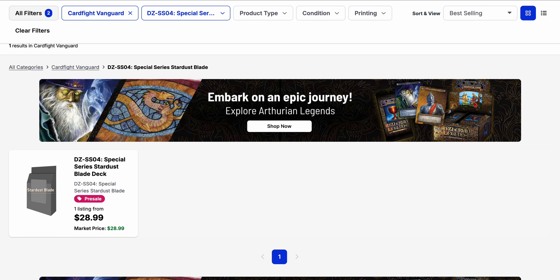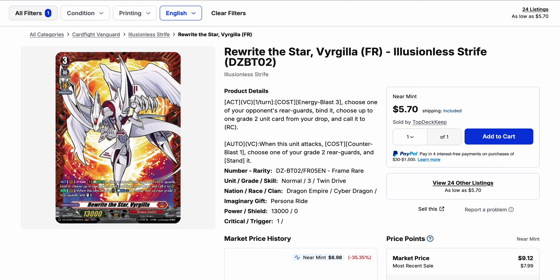The next thing I want to talk about is our next starter deck, the Stardust Blade deck, which is currently $29 for pre-sale and should be coming around November 18th. The deck is centered around the Virgila series, which was introduced in Illusionless Stripe — Divine set 2. Most of those cards should get reprinted inside the deck, along with a new exclusive Regulus Blitz Order. The deck also comes with its own Energy Generator 2.